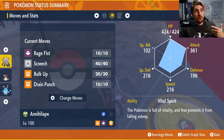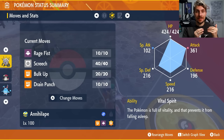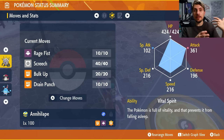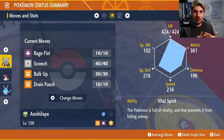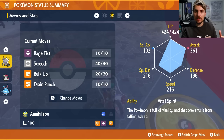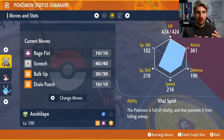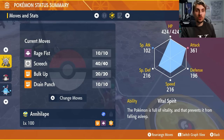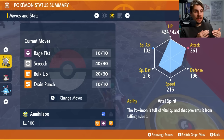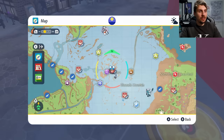At level 100, Annihilape's HP, Attack, Defense, Speed, and Special Defense should all look correct if maxed out properly. For the ability, I personally prefer Vital Spirit, but Defiant — the hidden ability — is a great option since you can take advantage of stat drops for an additional Attack boost. For the held item, the Covert Cloak stops secondary effects like confusion from Hurricane, paralysis from Thunderbolt, and sleep — one of the worst conditions in a Tera raid.